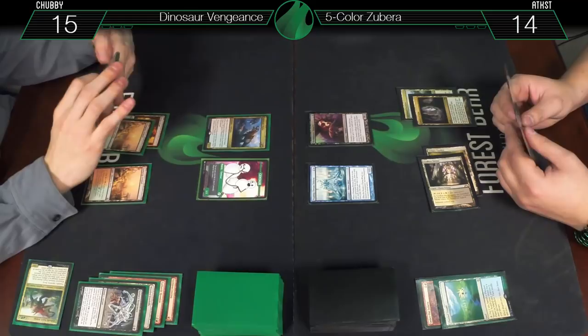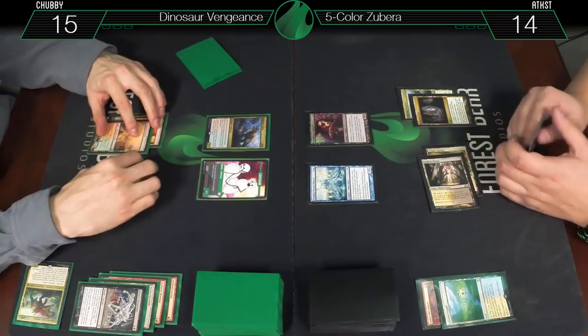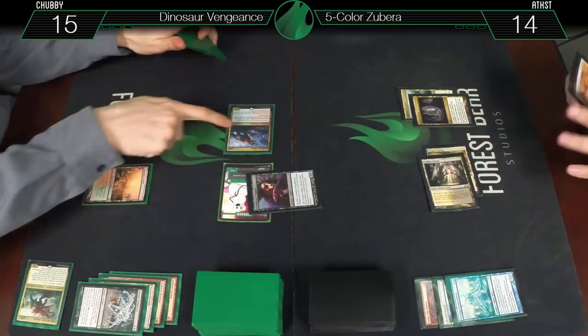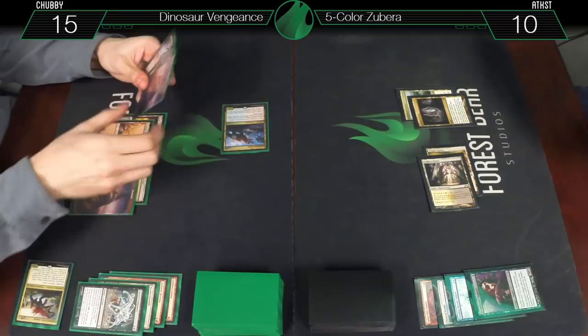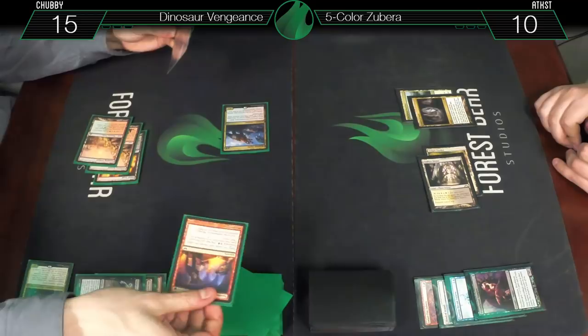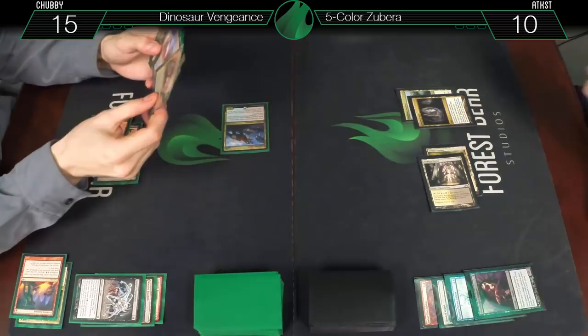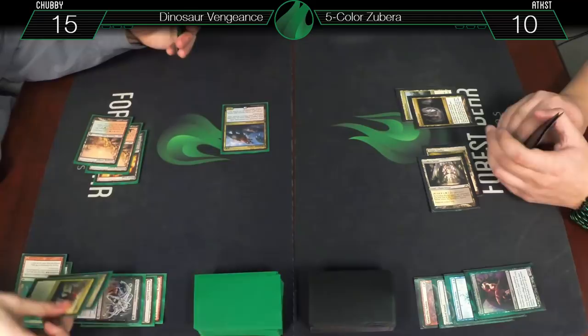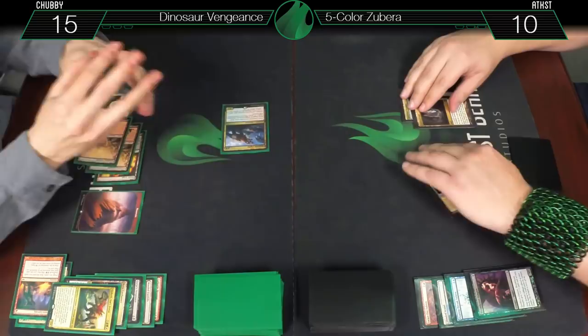You can sac that to make it a 3/3 and trade. I'll attack you for seven. Second pump — draw a card. We'll trade — go to ten, dead dino. There's a mountain. I'm not going to play that yet because I'm going to flashback Faithless Looting — draw two. Discard Mana Confluence and a G-Shot.